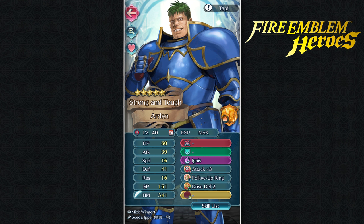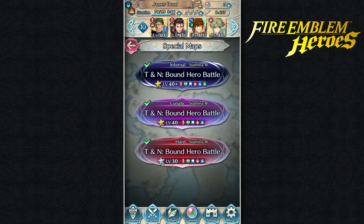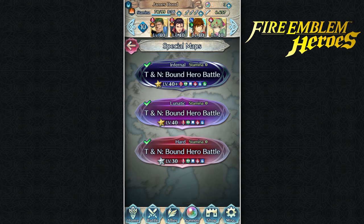Before we actually begin we have to get the numbers down from the start. We have Arden at 341 hero merit — remember to unequip every single one of the weapons and assist skills of characters that aren't fighting because they can really mess up auto battle. Then we have the brand new Reinhardt with 29 hero merit, he's new so I didn't really get to use him often, and all his stuff is gone as well. Finally we have Young Tiki and she has 82 hero merit, and all her stuff is gone too.